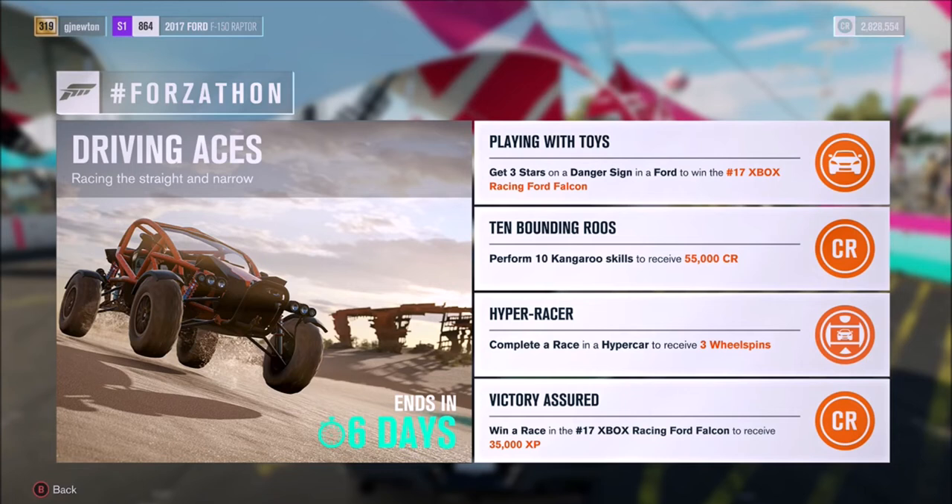First challenge: get three stars on a danger sign in a Ford to win the number 17 Xbox Racing Ford Falcon. Second challenge: perform 10 kangaroo skills in any car to receive 55,000 credits. Third challenge: complete a race in a hypercar to receive three wheel spins. And fourth challenge: win a race in the number 17 Xbox Racing Ford Falcon to receive 35,000 XP.